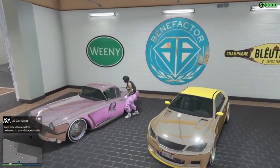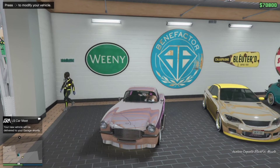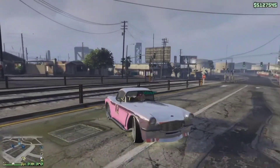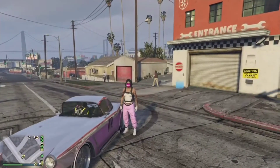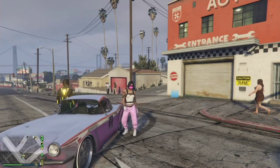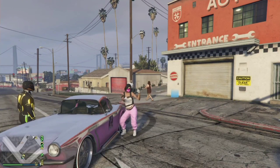So as you can see, the car is here. I can get inside of it and I can drive it outside. So as you can see, I'm outside, I'm in the car, I can drive it. It's mine to have and to hold for all of eternity. Thanks for watching. If this glitch worked for you, please like and subscribe. As always, until next time you guys, keep it real. I'll see you next time.